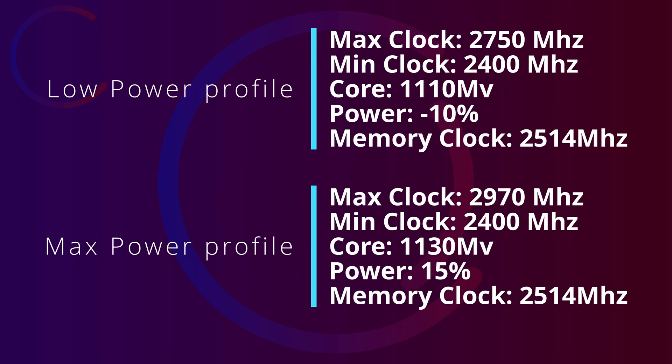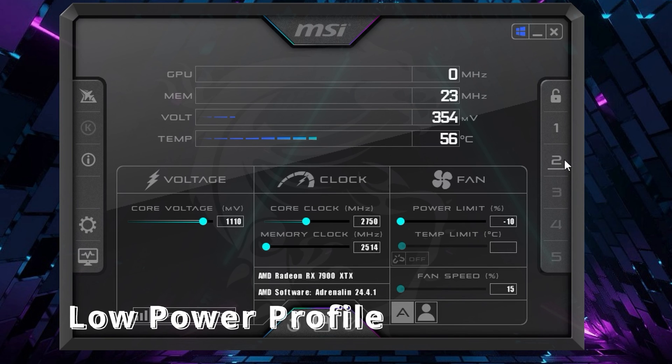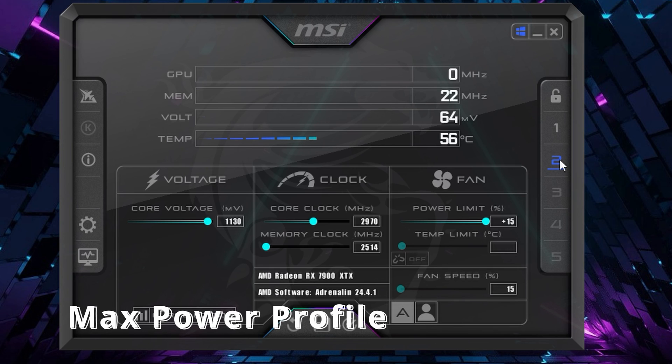Before we move to the side-by-side game runs, I'm gonna show you the undervolt profile used in the benchmarks for low and max power. I'm using MSI Afterburner to tune the card alongside AMD Adrenaline minimal installation. I tested these profiles for some time in multiple games and on my card, these ones are stable.